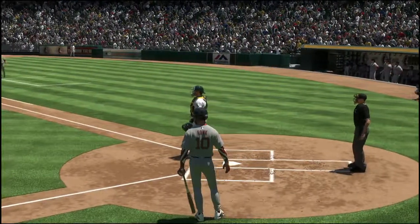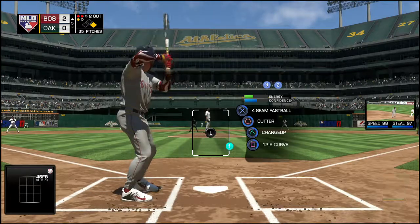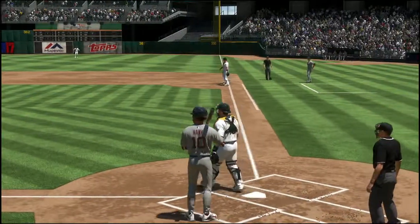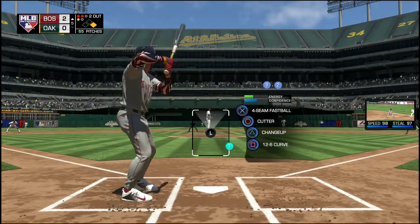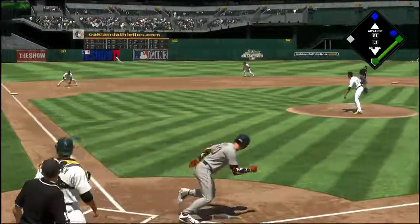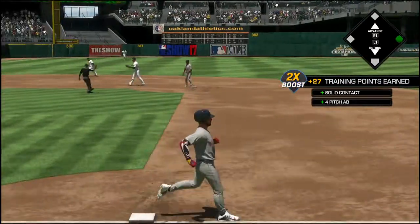Now he'll snap one off over to the bag, and he'll be back in standing up. Two runs, five hits, and no errors for the Red Sox to this point. Hard ground ball to third, and he'll go the short way to retire the side.